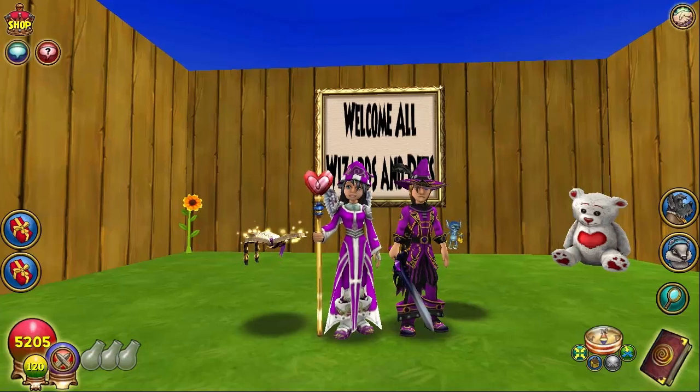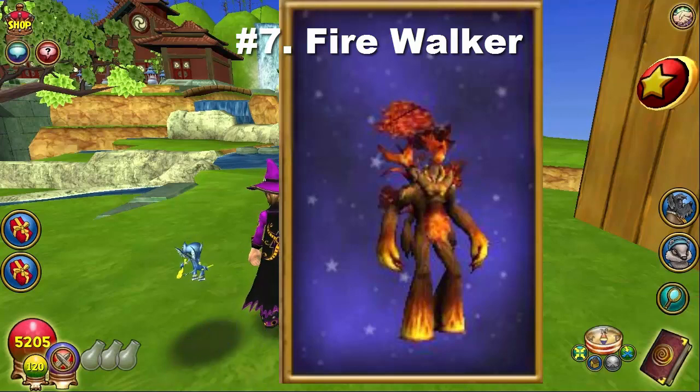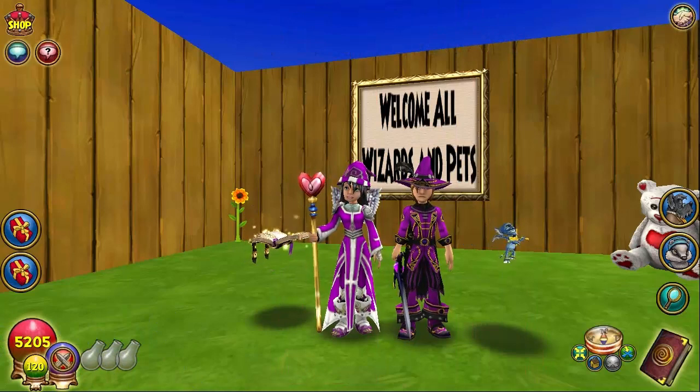At number seven we have the Fire Walker. It looks like a reddish-brown creature and it is a Life pet even though it looks like a Fire pet. It gives Satyr at baby — the healing card. The only way you can get this pet is by hatching a Satyr with a Heliphant, so it's a hybrid. It's really cool looking, and you'd think people would want it to transfer good stats onto it.